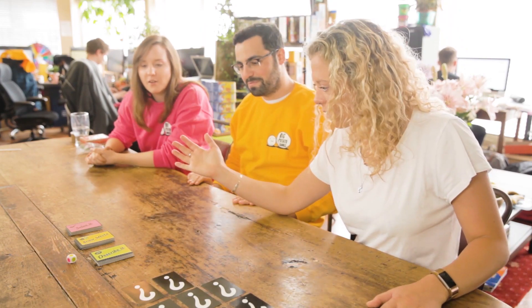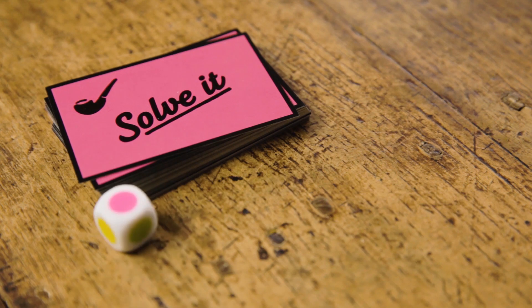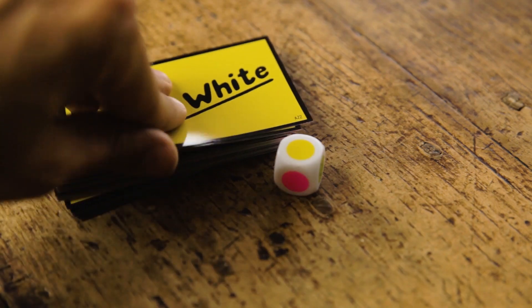To start, choose a player to go first and have them roll the die. If they roll a green, they take a describe it card. If it's pink, it's a solve it card. And when it's yellow, they take an act it card.